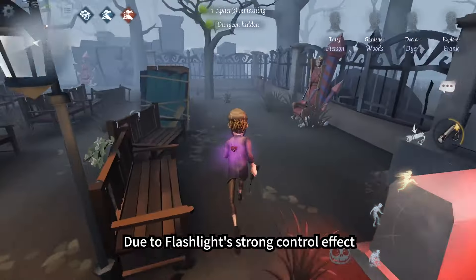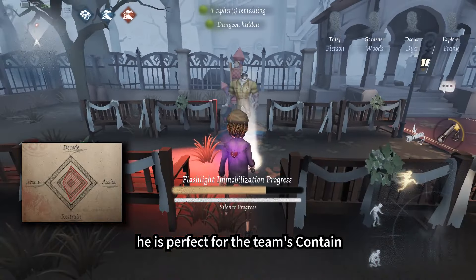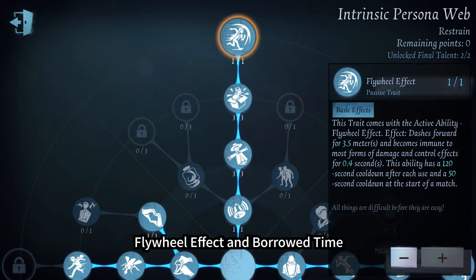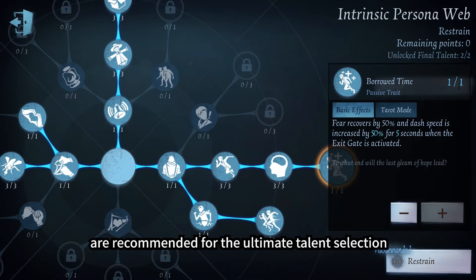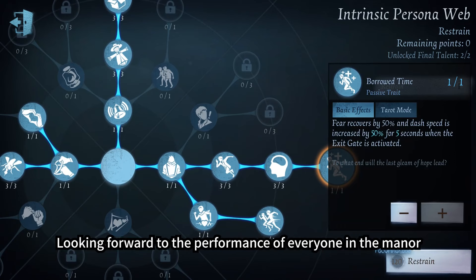Due to the Flashlight's strong control effect, the Thief has excellent containing ability and is perfect for the team's contain role. In terms of talent recommendation, Flywheel Effect and Borrowed Time are recommended for the ultimate talent selection. Please practice more — looking forward to the performance of everyone in the manor.